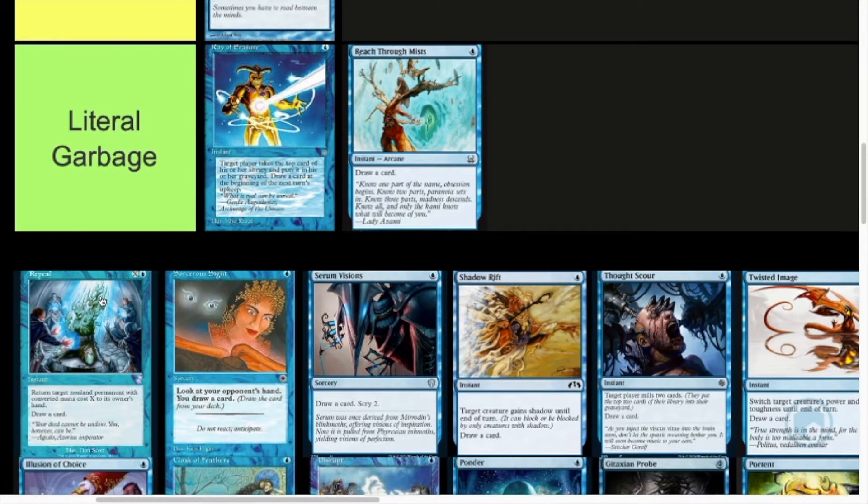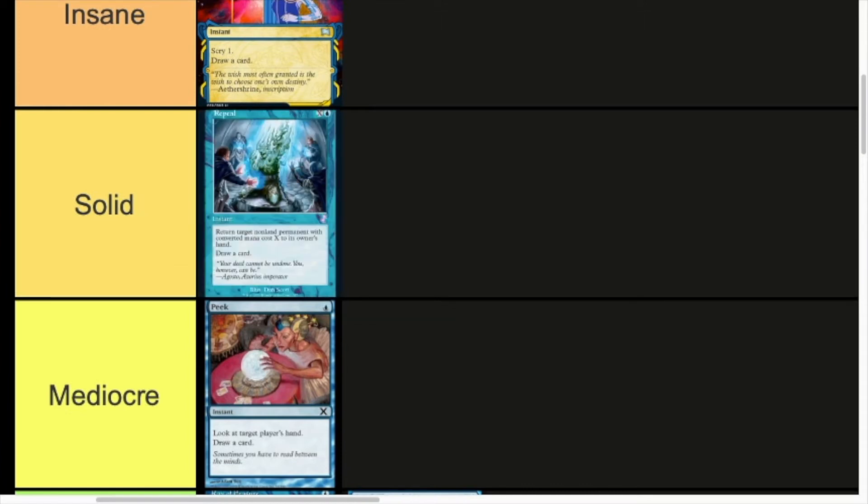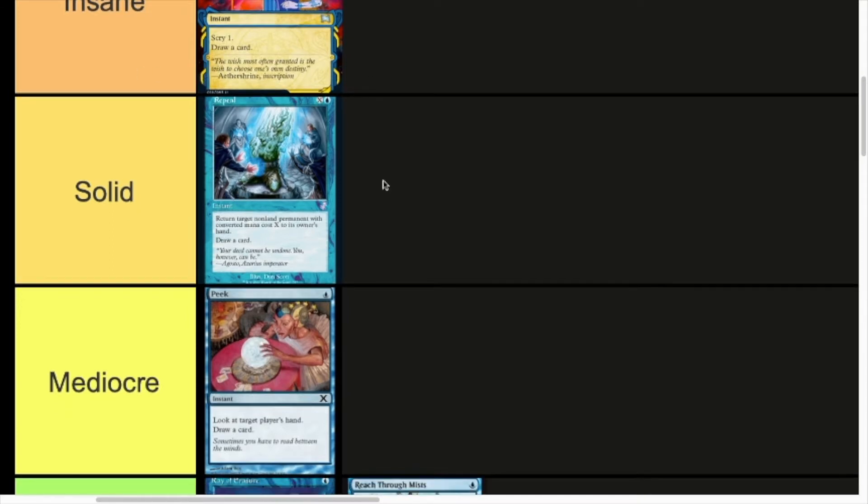Now we have Repeal. It's the only X-cost card I included — it's one mana plus X to return target non-land permanent with CMC X to its owner's hand, and draw a card. I reckon Repeal is probably Solid tier. It does definitely see a reasonable amount of play. For example, blue and zero to bounce a non-land permanent with CMC zero is really viable. X equals one to bounce something with CMC one is really good — it can just destroy a token. One mana, draw a card, destroy target token is very strong. Just about makes the Insane tier — strong solid Repeal.